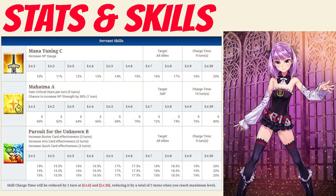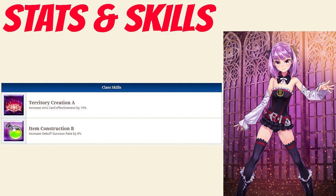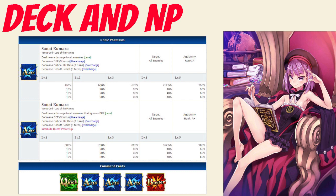Taking a look at her passives, she has Territory Creation Rank A, which increases Arts card effectiveness by 10%, and Item Construction Rank B, which increases debuff success rate by 8%. As for her deck and Noble Phantasm, she has a full-on Caster Arts deck, with Quick, Arts, Arts, Buster cards.